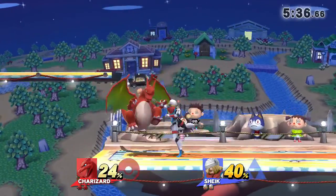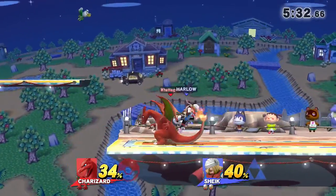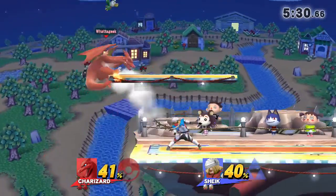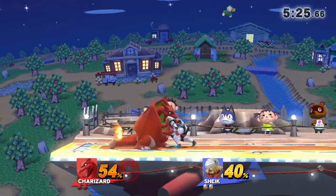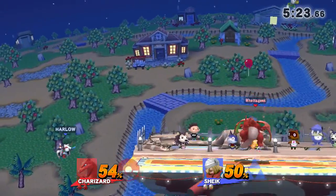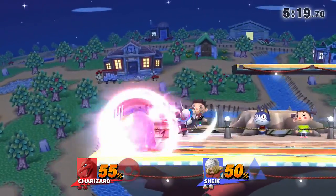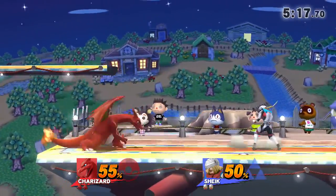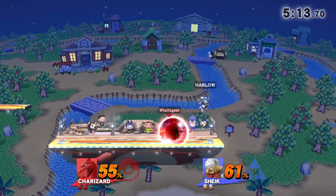I think what Charizard's trying to do right now is keep the spacing, keep Sheik away, and throw attacks out. Down Tilt is one of his good friends because it's quick and has a hitbox, but Sheik has that speed so it'll be hard. The F-air really threw off Charizard — whenever he shielded it and tried to go for a grab, Sheik was able to up tilt right afterwards. There's just no ending lag.